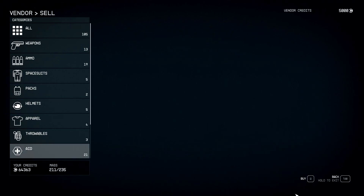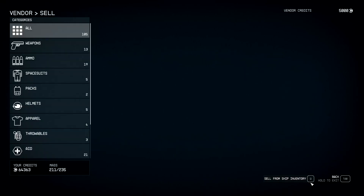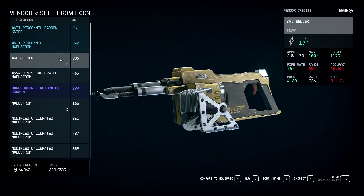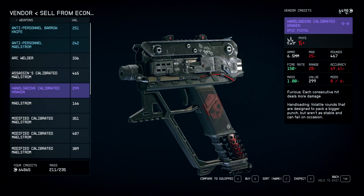As you can see in the top right-hand corner, they've got 5,000 credits. We're going to sell from ship inventory — that's what we want. I've got some weapons I want to get rid of, let's just get rid of one of these and one of these. That's enough to explain.